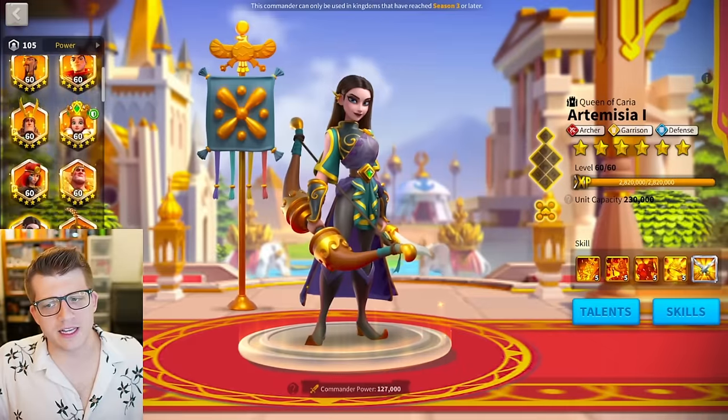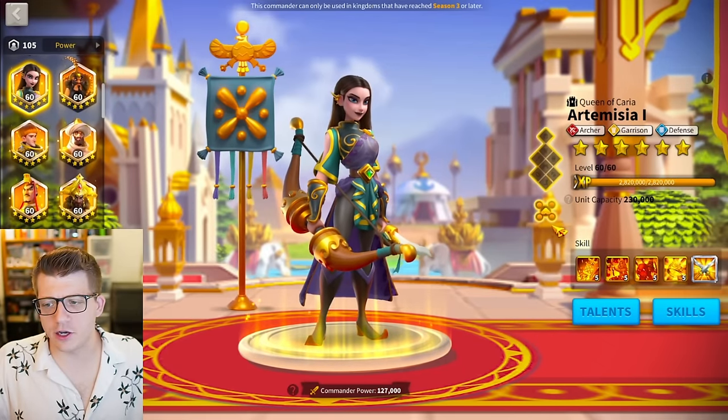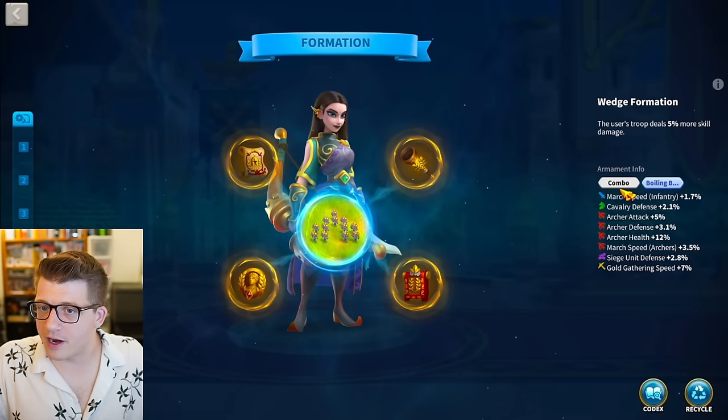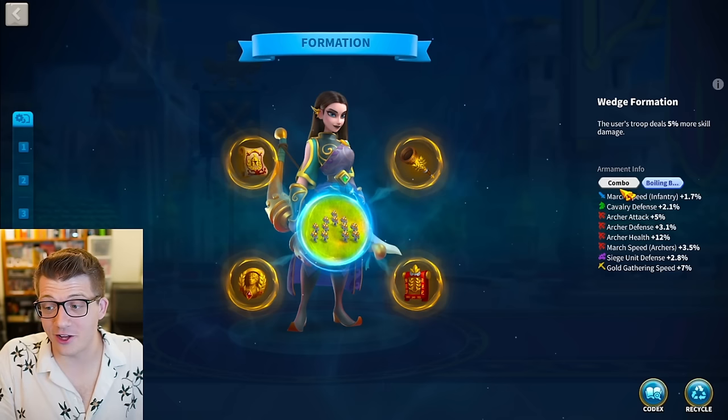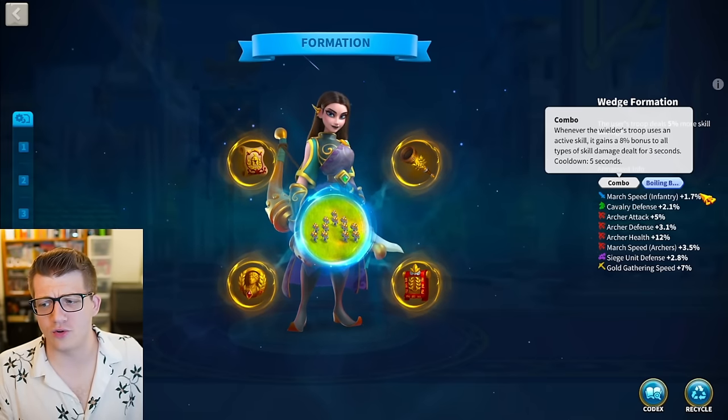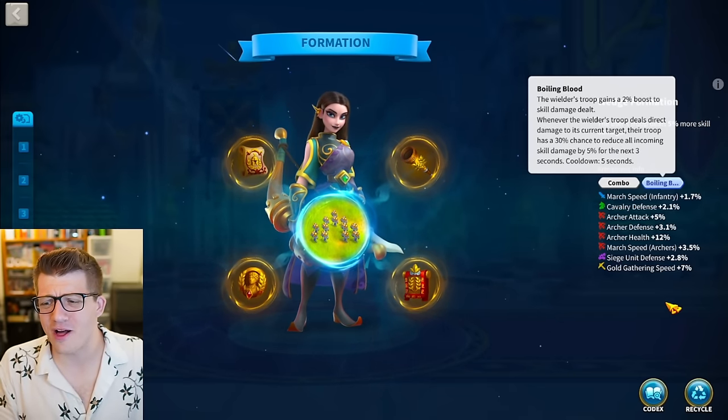Let's see what's on the Artemesia: we have Combo and Boiling Blood - Boiling Blood is very good. We have 5% attack, 3.1% defense, 12% health, and 3.5% march speed - very nice stuff there. Super tanky - 12% health, oh my god, that's crazy.